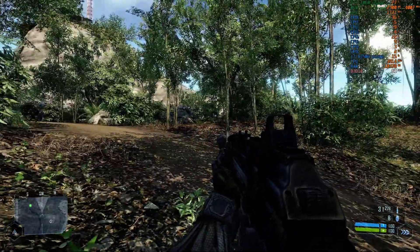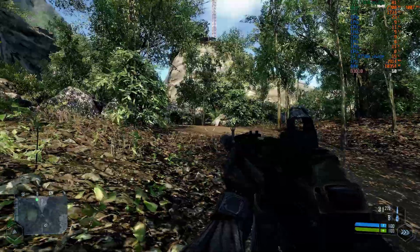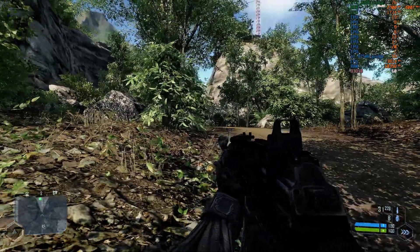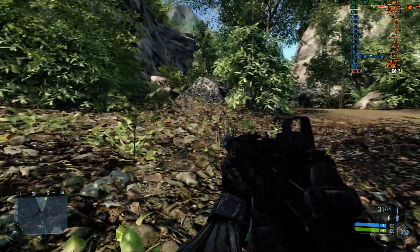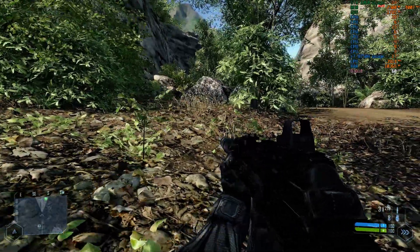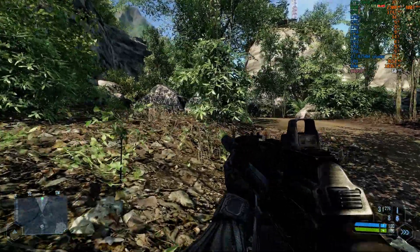Doing some more testing on Crysis 1 on my laptop. I installed RivaTuner Statistics, which you have to install through MSI Afterburner — it's a mandatory install for it. Now I can see all the statistics on my CPU cores, memory usage, and I got an on-screen display for frames per second, since NVIDIA GeForce Experience doesn't capture that in recordings.